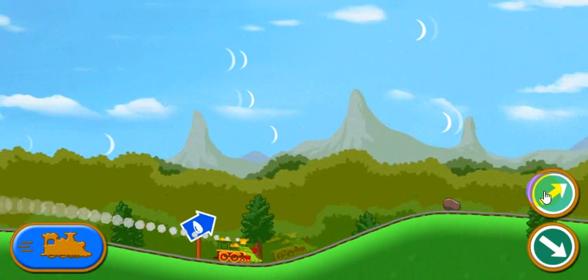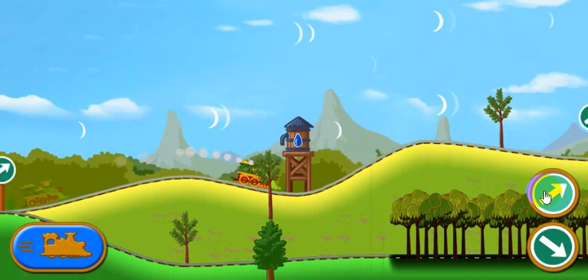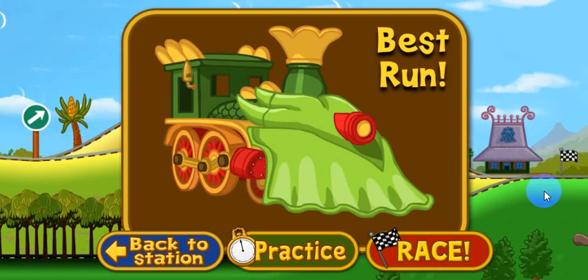There's a water tower ahead. Choose the upper path to boost your steam. That's it! That's the fastest practice run so far. Choose practice to try again, or select race.